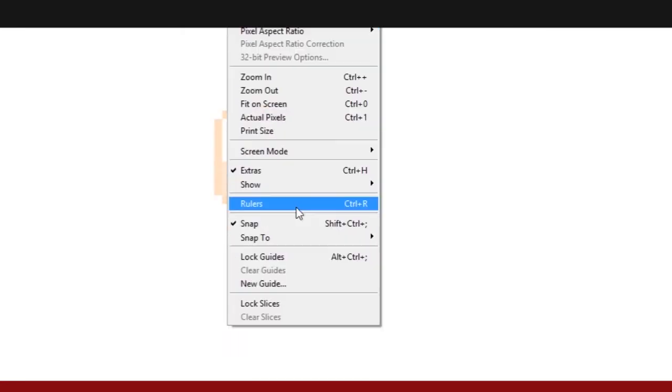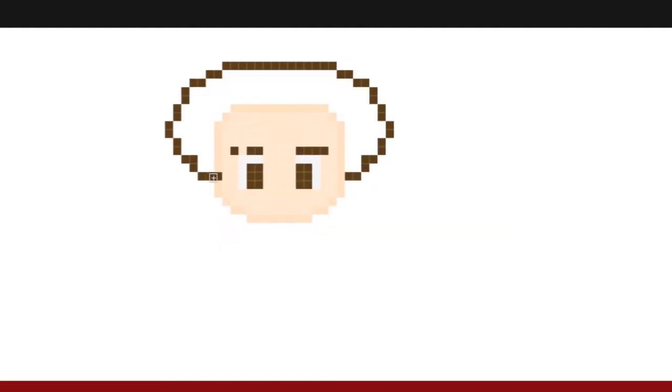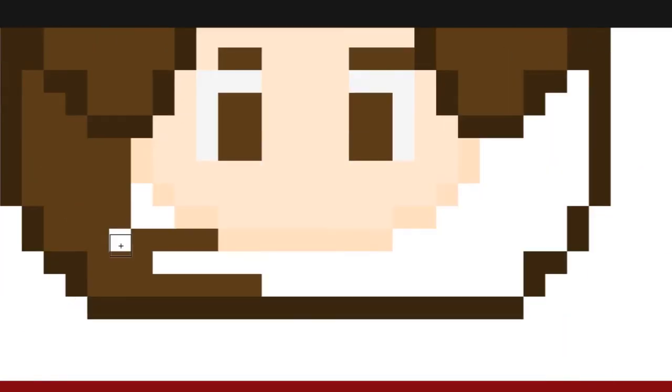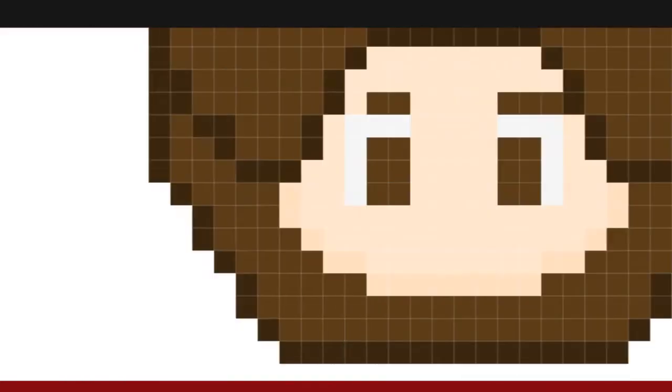What is up guys, welcome to the first ever Let's Pixelize — or whatever I called it. I'm gonna be doing Danny from the Game Grumps and Ninja Sex Party. I think he's awesome, I think he's a chill dude. Right now if you're relating the hair to a poo, do not worry — it gets way better because I'm just doing an outline right now.